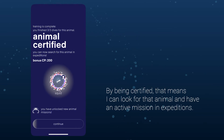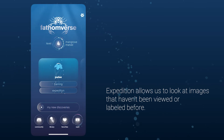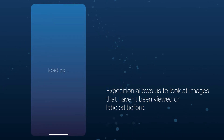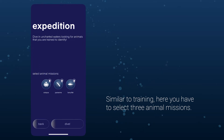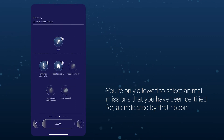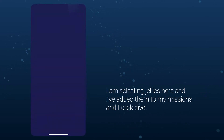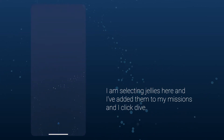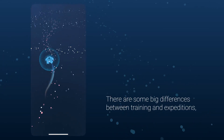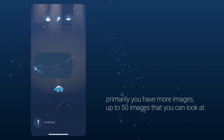Expeditions allow us to look at images that haven't been viewed or labeled before. Similar to training, you select three animal missions — but you can only select missions for animals you've already been certified for, as indicated by the ribbon. I'm selecting jellies here, adding them to my missions, and clicking Dive. There are some big differences between training and Expeditions: primarily, you have more images, up to 50, and the images are a bit more challenging.